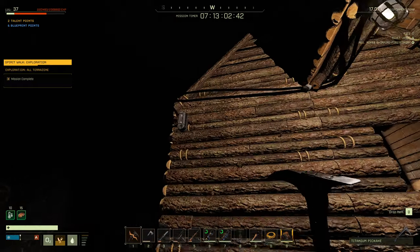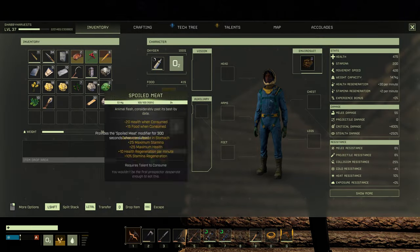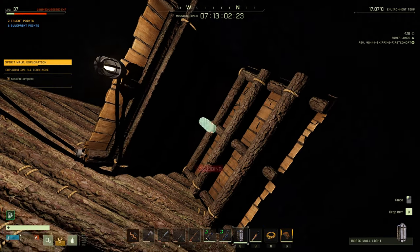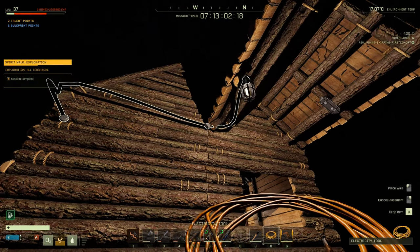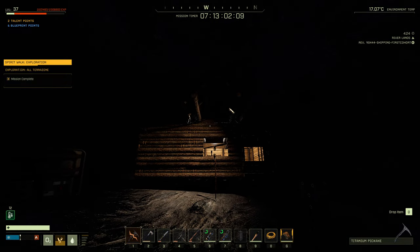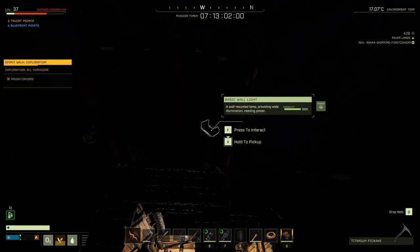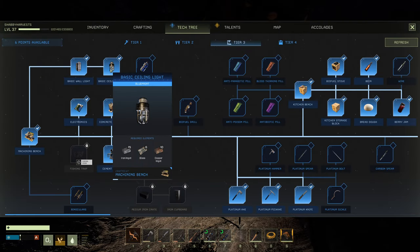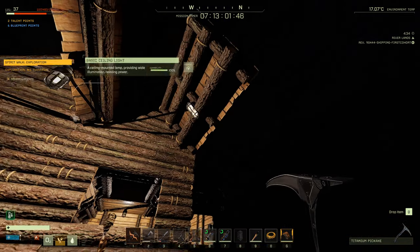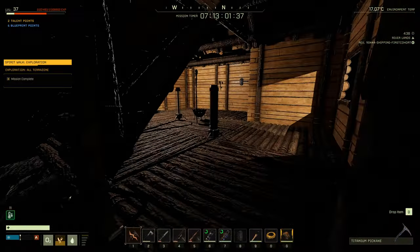I want to look at every way we can use basic wall lights. Even though they go on walls, they can actually go on the ceiling too. Let me place one angled up and connect it — with the wall light acting as a ceiling light it's not bad, still not as good as the ceiling light. The costs are the same: 15, 6, 10 for both. In my opinion basic wall lights don't deserve to be used — ceiling lights are much better and brighter.